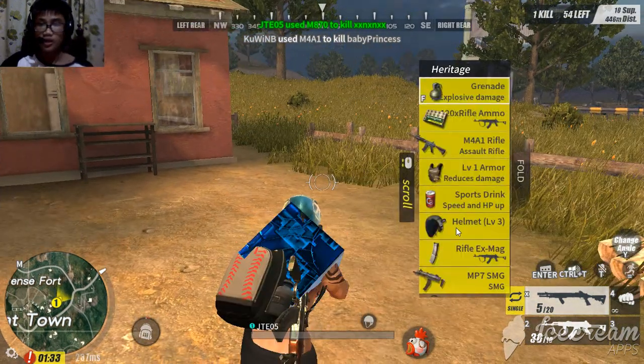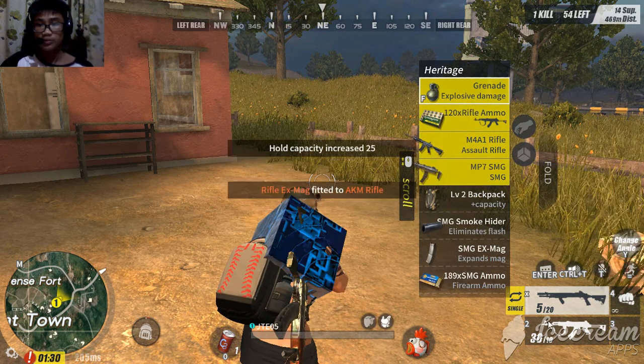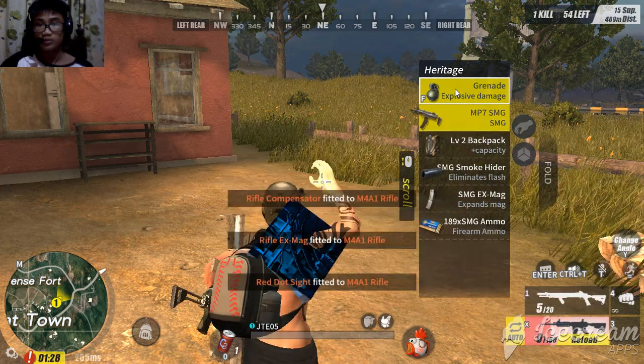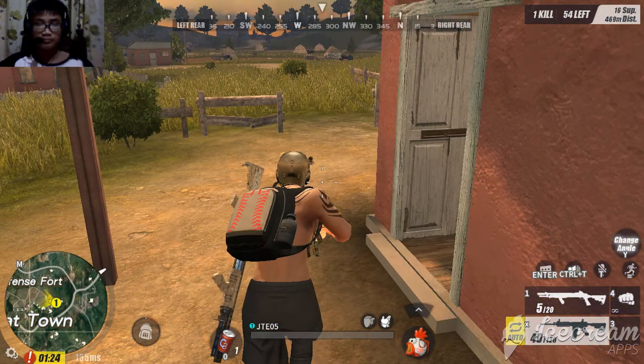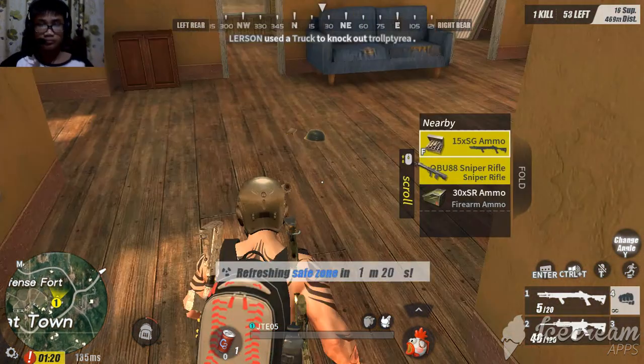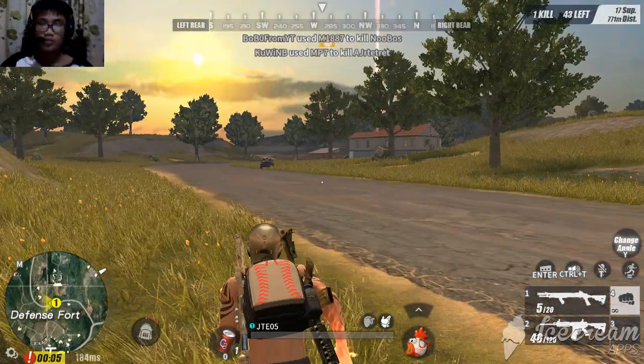Whoo, that was close. We have a level three helmet, sports drink, and some other stuff. We got an M4A1 right now. We got a kill and there's a loot crate out there — hope no one's camping it.